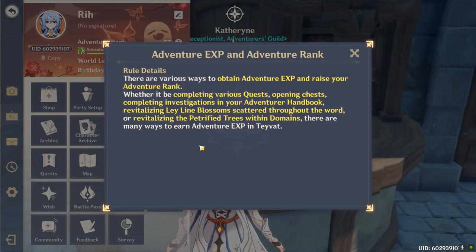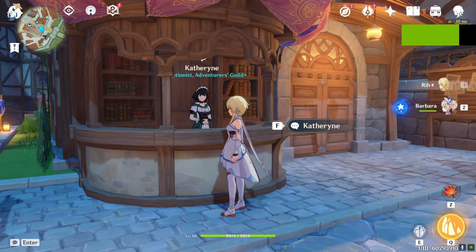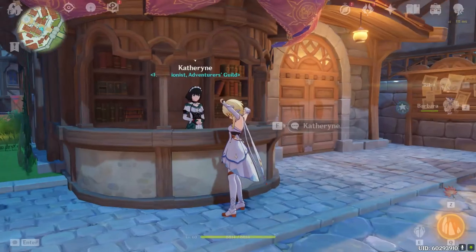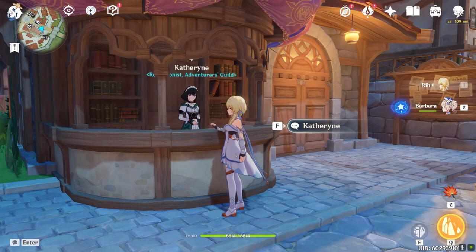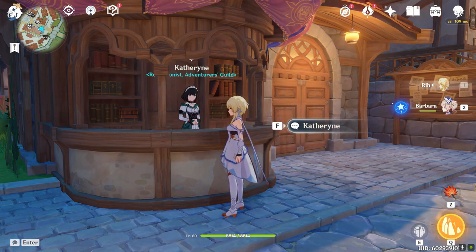Leveling up is quite simple — you can complete your archon quests, side quests, open chests, complete challenges, or spend resin. The first milestone to aim for should be AR 12. Talk to Catherine and unlock daily commissions. Complete all 4 of them and go back to Catherine to turn them in. This should be your number one priority every day because it's the easiest and most consistent way to gain Primogems.